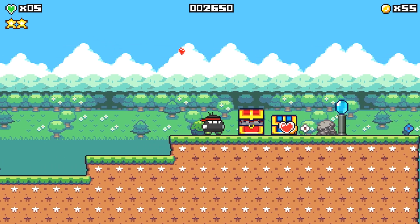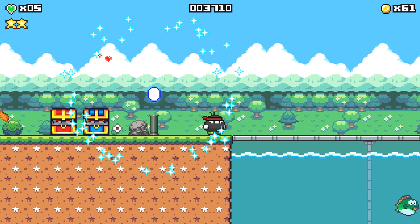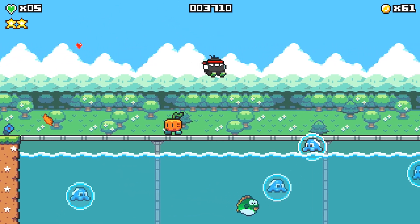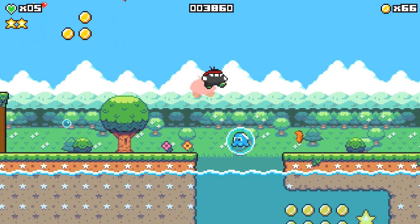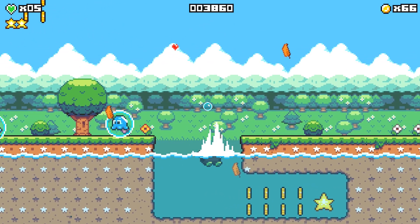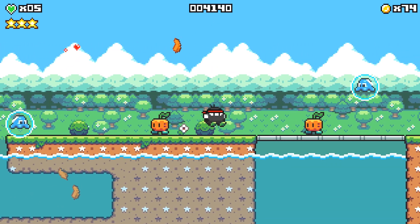Go ahead and open up these chests for some health if you took any damage. There's a checkpoint right here, so if you die you'll respawn here. Continue to the right, and we're going to drop down into the water to get a star down here. Drop down, collect that star — you should now be at three — then continue making your way to the right.